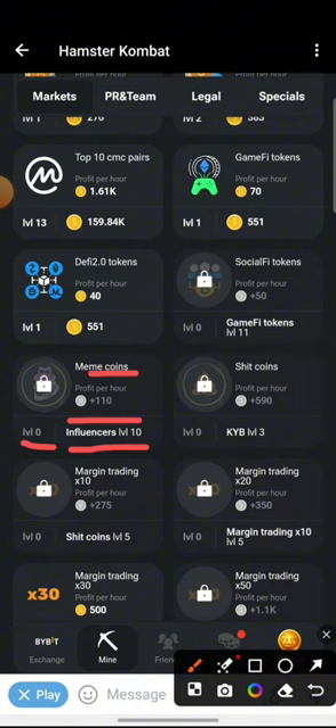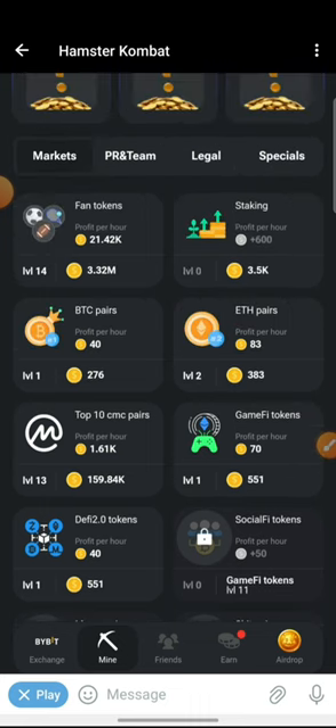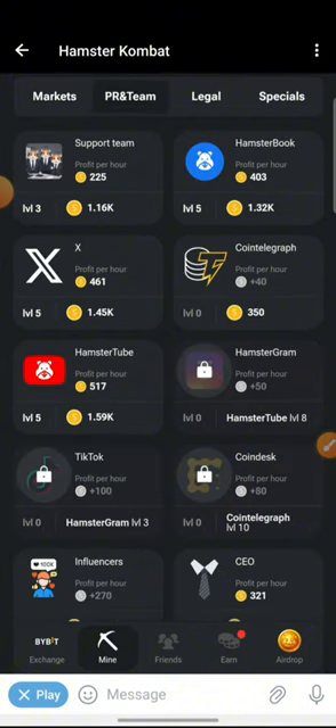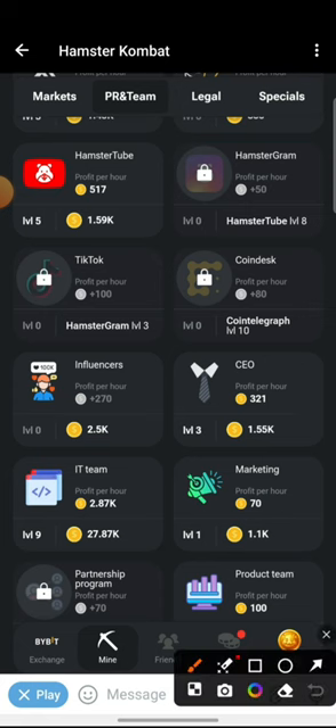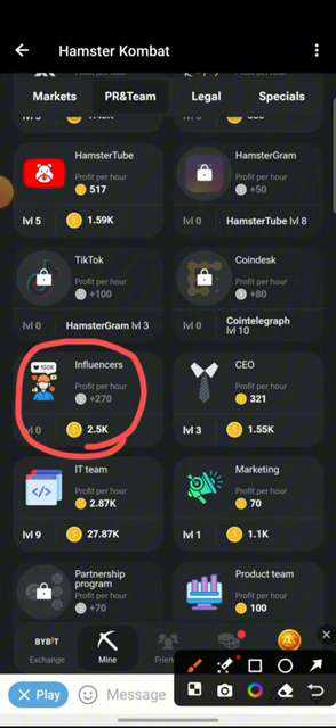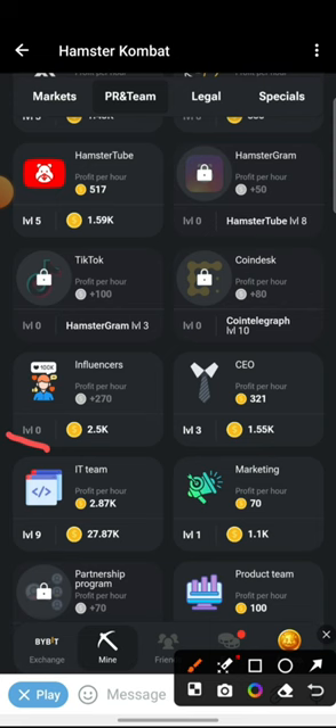So let's go find Influencer and unlock it up until level 10 so we can have access to unlock Meme Coins. I'll check through the Pro In Team — I'm not sure where Influencer is. Okay cool, so here is Influencer right here. You would notice Influencer is currently seated at level zero.